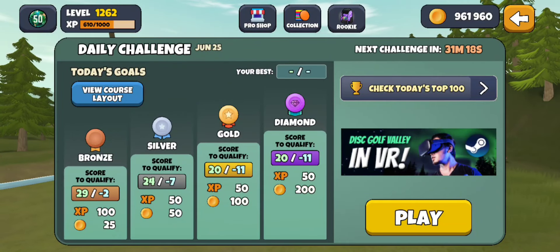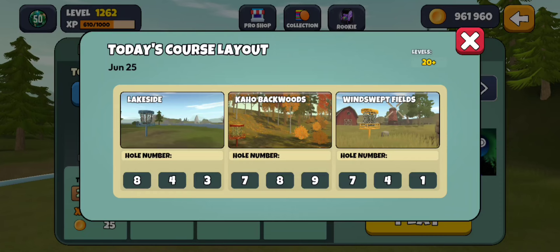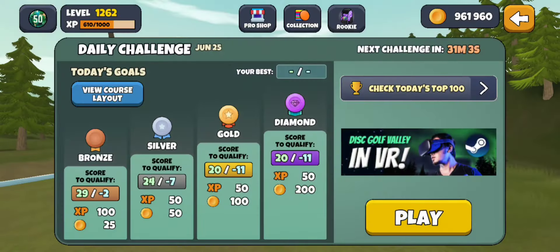Alright, here we go with today's daily challenge. It's been a while since I've done one. I was trying not to drop in multiplayer right now, so I figured I'd do a daily challenge. It's actually a pretty fun layout. We got Lakeside 843, backwoods, and windswept fields. A couple aceable holes on Lakeside and then some gettable holes for the rest of the round.